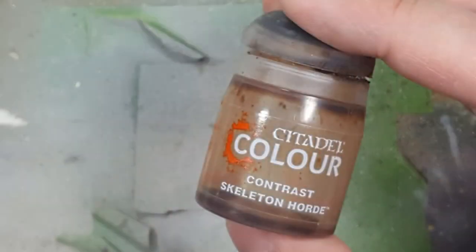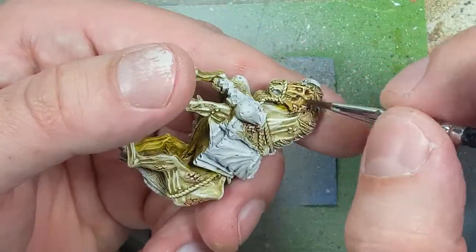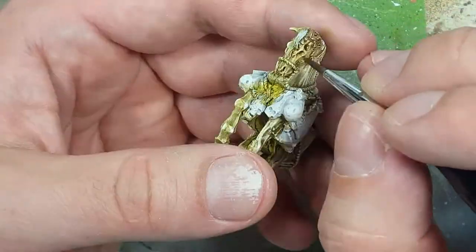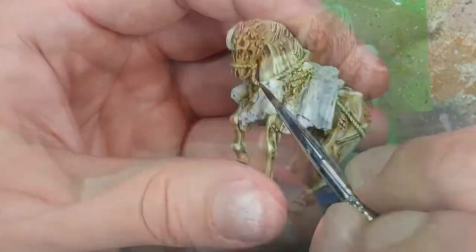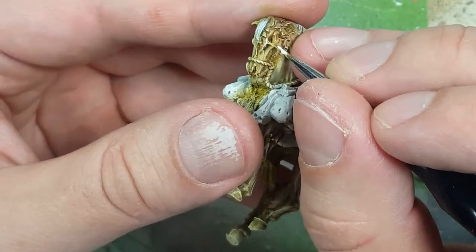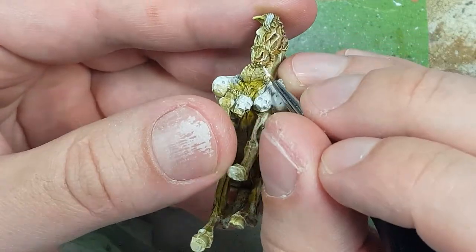I'm going to try something a little new. I'm going to take some Skeleton Horde Contrast watered down and apply it to the skull bone part of his face. Then I'm going to take some White Scar White and highlight the edges of his bones, including the little dots for his teeth.